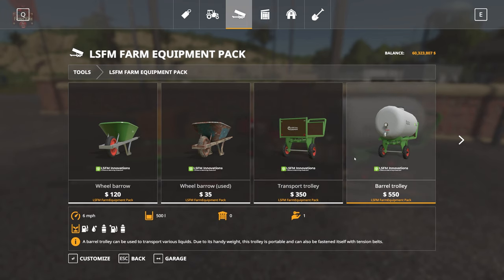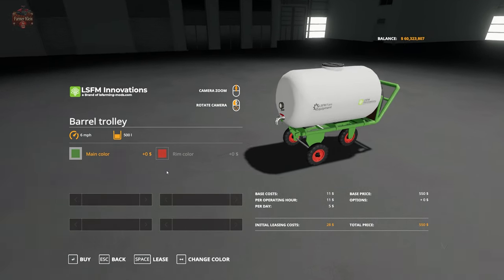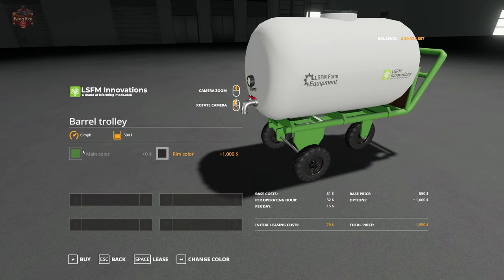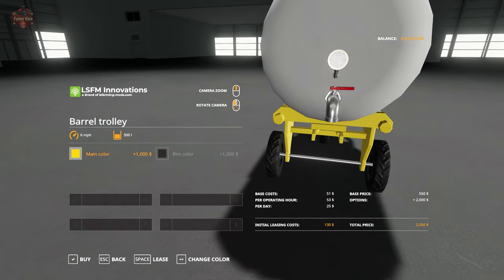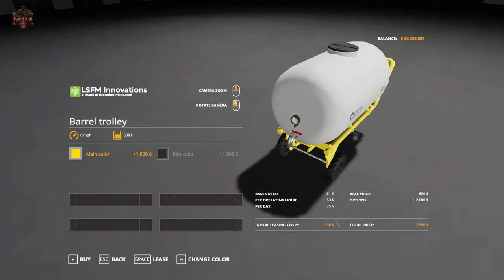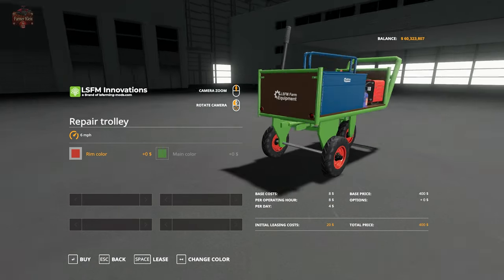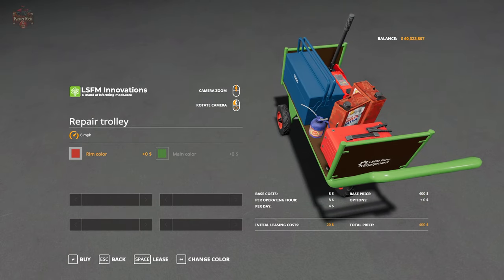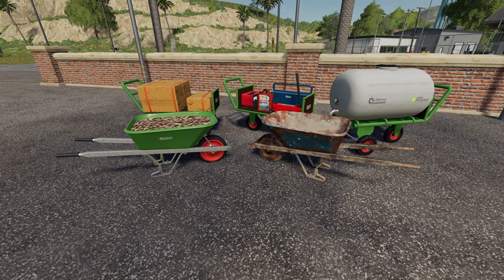The barrel trolley is 350 bucks, holds 500 liters of various liquids — fuel, water, milk, and diesel. It's listed at 550 bucks with customization. We have a choice of rim colors and frame color, and there's a nice little gauge on it so you can see how much is in it. Then we have a repair trolley for 400 bucks — basically a customizable repair trigger you can wheel around. Let's see this stuff in action.